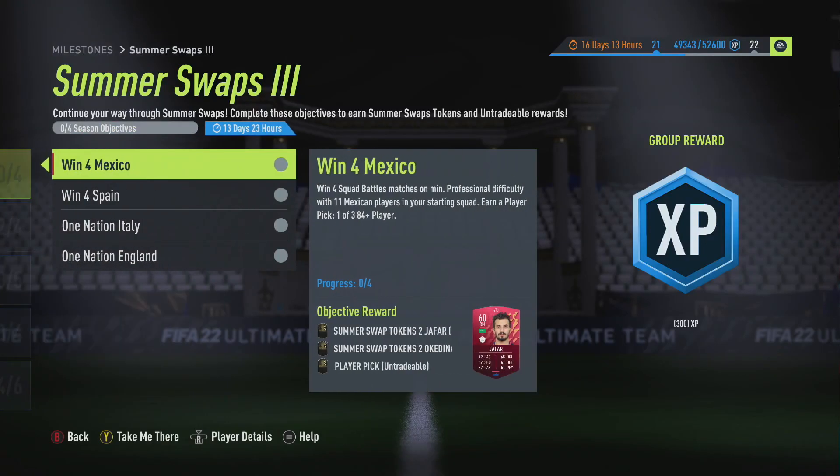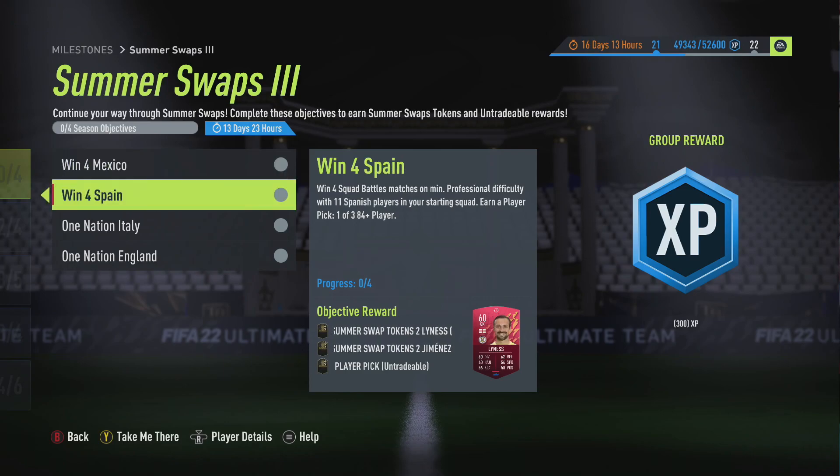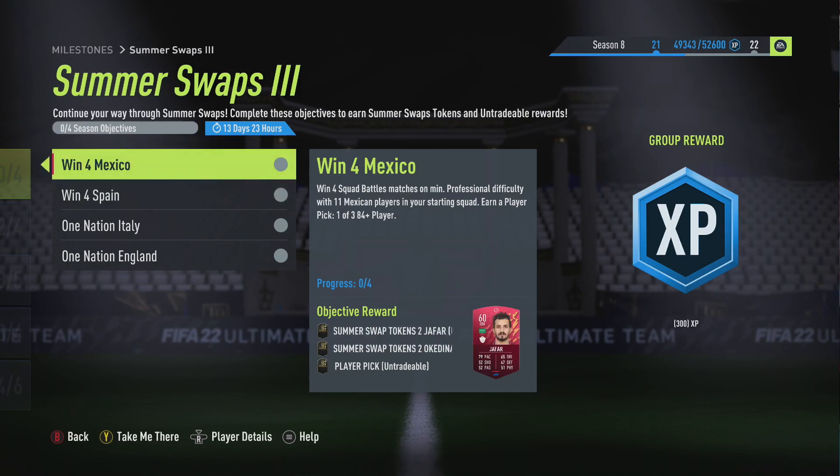Summer Swaps 3 is out and you need to win four games with a Mexican team on Squad Battles on professional difficulty or higher to earn yourself a token plus a one-of-three 84+ player pick. The same applies with Spanish players, and if you didn't know, you can make an 11-player squad - for example using Mexico, your starting 11 will be 11 Mexican players.